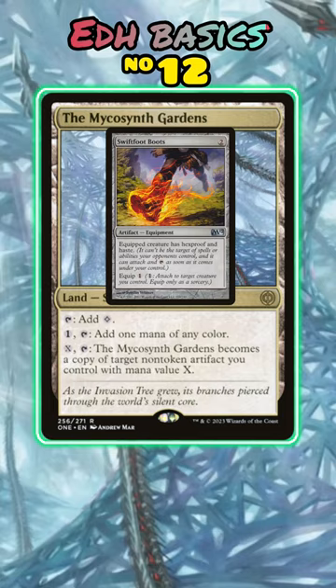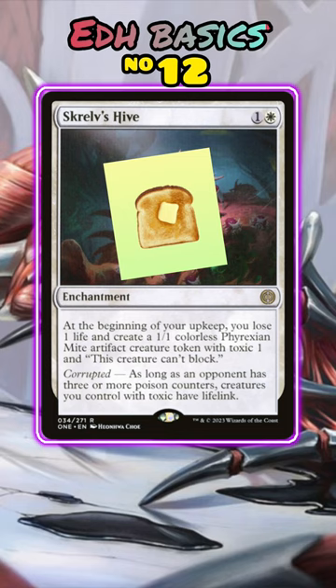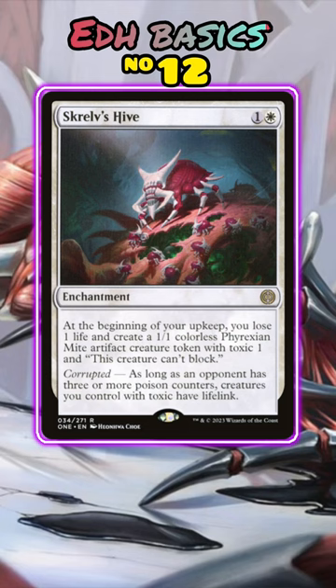Skrelv's Hive. Have you ever heard of a popular card called Bitterblossom? Skrelv's Hive is essentially Bitterblossom in White — same mana value, same loss of life per token created, except it has a clause that lets your toxic creatures get lifelink eventually.